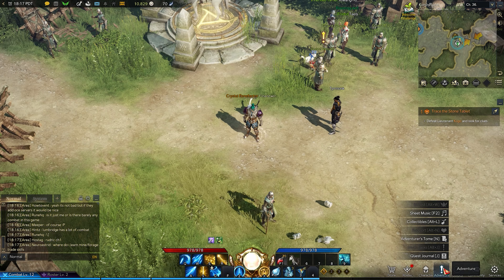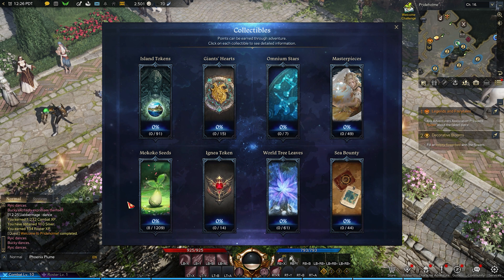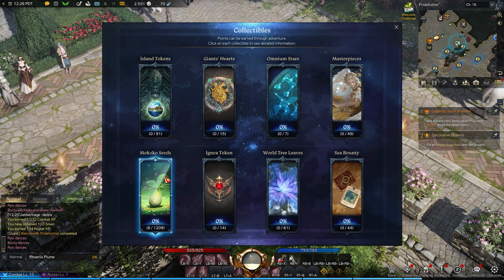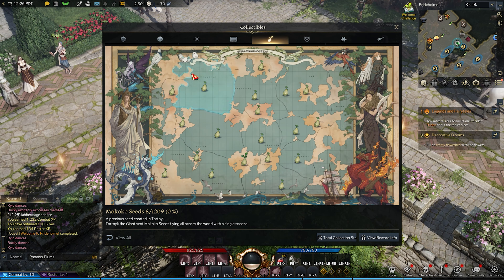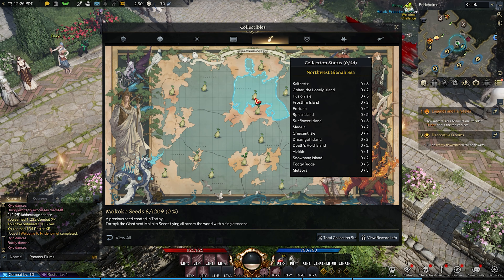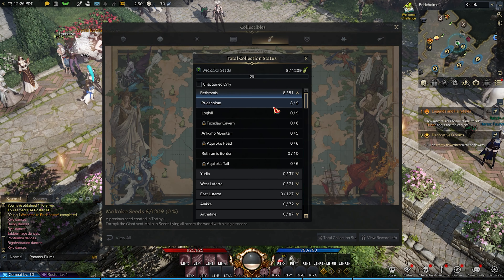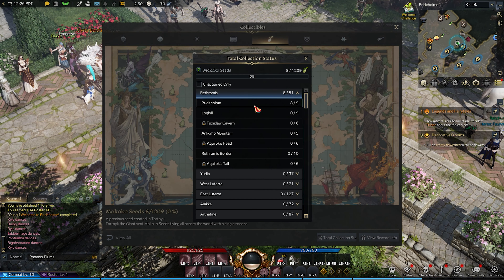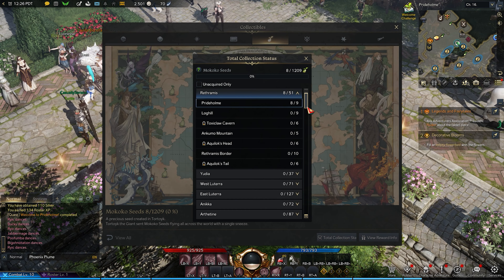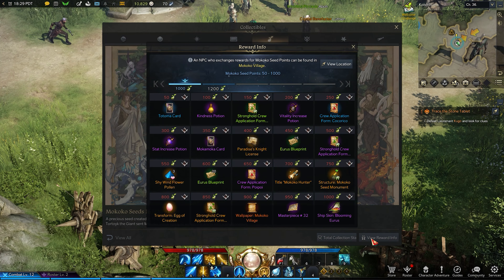Once done, you will get credited for it. If you are curious or are missing any, hitting the Adventure button at the bottom of the screen and clicking the Collectible tab will open where you can find all the collection information. Inside the Mokoko seed tab you can find each region that has seeds. Hovering over them, you can see which zone still has seeds and which zone has been completed — the completed zone will be grayed out to show completion.